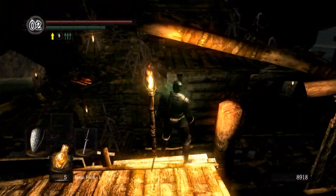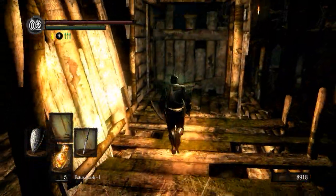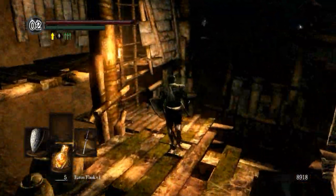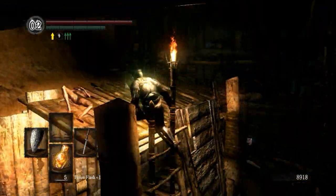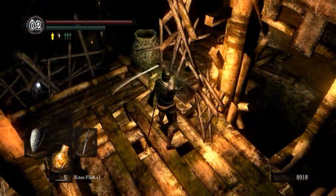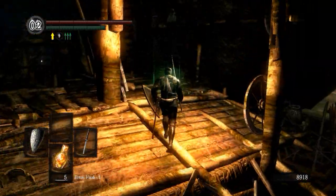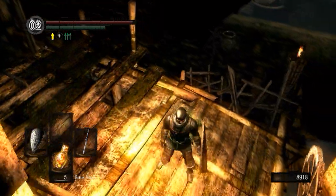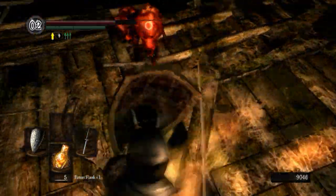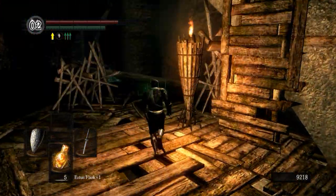Now, how the heck do I get to where I need to go from here? Well, not here — we're attracting the ire of some enemies down there. Is this the ladder I just came down? Yeah, that is. Well, I hope I didn't screw myself out of a bonfire here. Soul of a Proud Knight. If I can make that jump, I think we're good. More dogs, except they're tiny and red this time instead of regularly shaded and bigger.